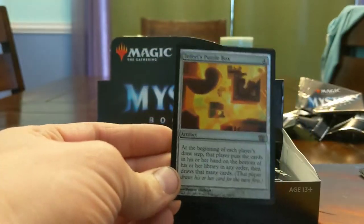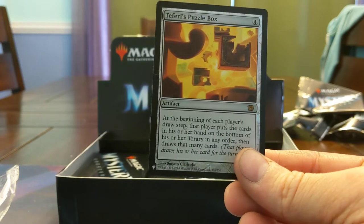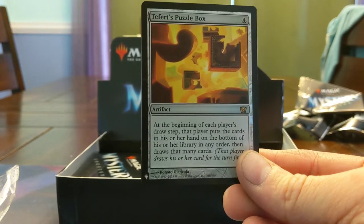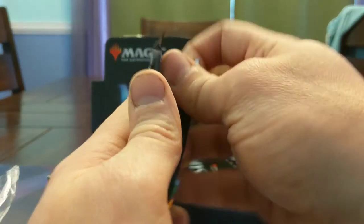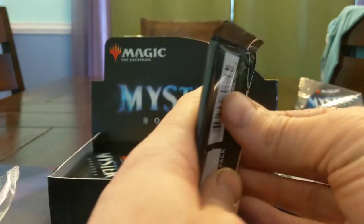Our foil is — whoa! Puzzle Box! Holy crap! I want to do this with Narset just one time, just to be a jerk. At the beginning of each player's draw step, they put their hand on the bottom of their library and draw that many cards — except if you have Narset, they just get the one card and don't get their actual draw step. Cool foil! I'll probably keep that one. If I remember right, apparently those are a lot of money. Goldfish doesn't have a proper searchable Mystery Booster foil list yet and I really wish it did. I know it's fairly valuable.